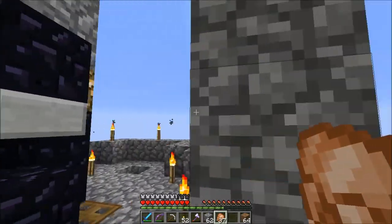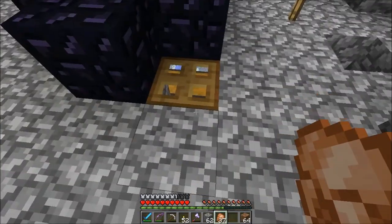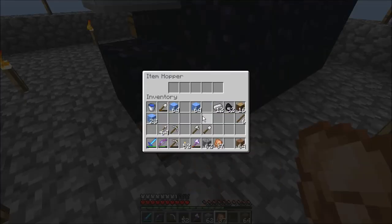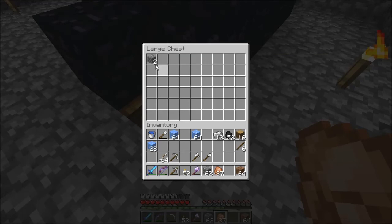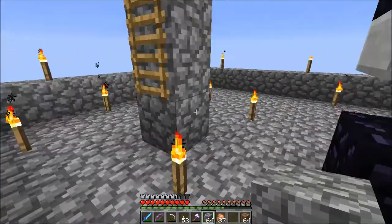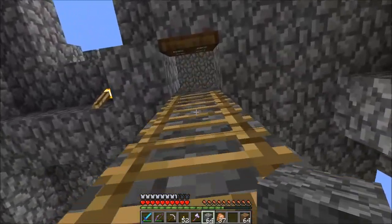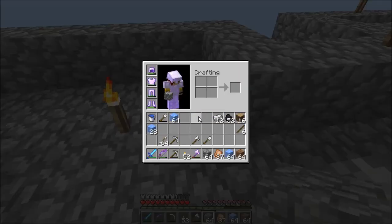I built this with obsidian so that nothing can potentially blow up. I have a hopper right there for items that drop — they'll all be collected and go into this chest. I have this handy dandy hatch that I can get into and remove all the items. I moved the ladder over here so we can get up. Okay, this is going to be the hard part — give me the ice, I'm scared.